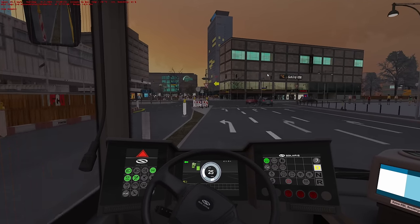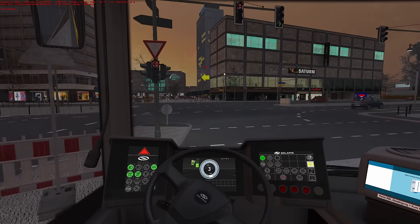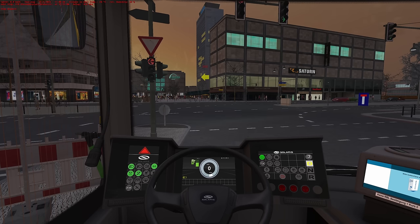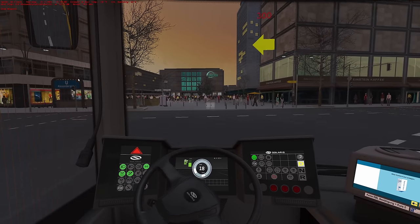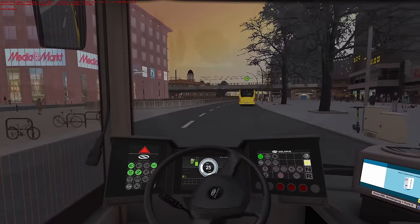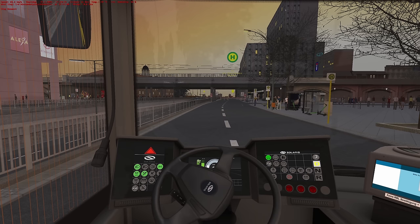Coming into Alexanderplatz now — you can see the Saturn. Absolutely massive store. Everything electrical you could possibly want. If you're ever in Berlin and you're a technology lover, go in. It's like the John Lewis of electricals — certainly makes PC World look like it needs to up its game. There's this big fancy hotel and you've got Alexanderplatz just here. You can see the entrance to the U-Bahn station, with a bit of scaffolding and skips. Someone's parked in our bus stop so we're just going to nip round.